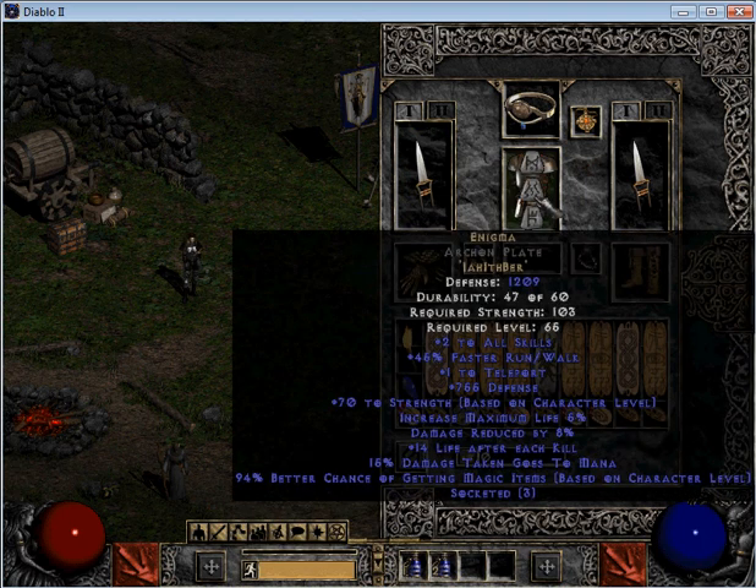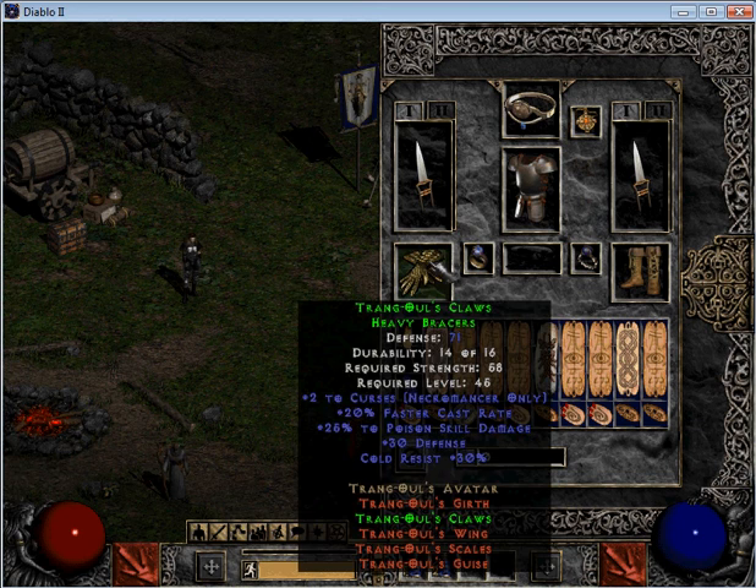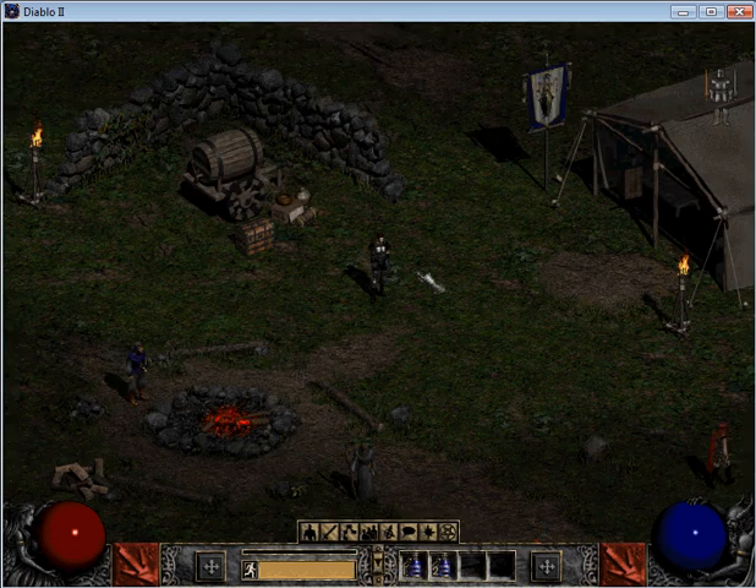I've got on Enigma, just like any other class out there that likes to teleport around. Lots of strength added, damage reduced on top of that. Gloves — a lot of people use Trang's. Faster cast rate for teleporting around when I use Venom. That 25% skill damage will help out a little bit. Cold resist is nice as well.